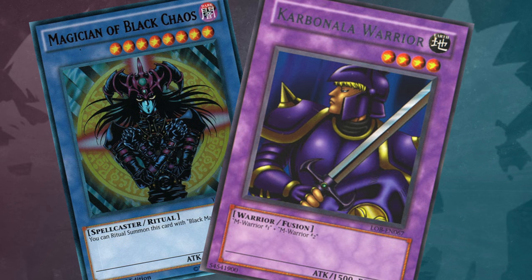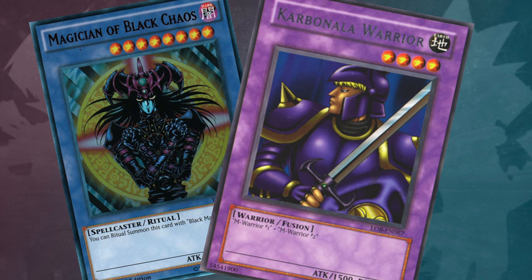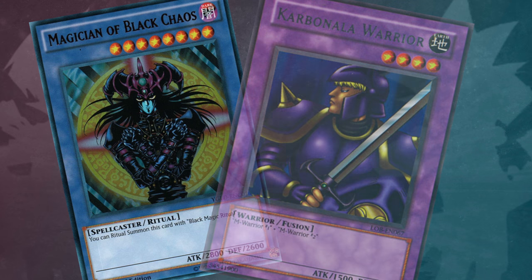This card, with its latest card text, and Carbonara Warrior are the only cards that do not contain the letter E in their English card text or names. Similar to this, Empress Judge is the only card that does not contain the letter A in the English card text or name. Though prior to its Legendary Collection 3 Yugi's World Megapack print, this card did contain the letter E in its English card text.